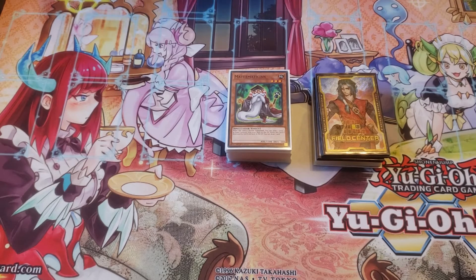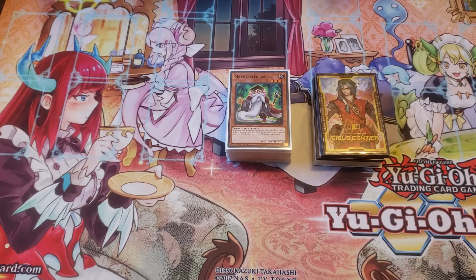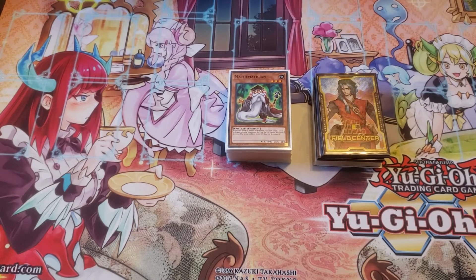Round 3: I played against the Danger ABC deck, which you guys saw on the channel the other day. That was a 2-1. I know game 1 was very back and forth. The last game that I won against it was because I was able to Nibiru him before he went into Appaloosa. He still was able to create a pretty decent board and swing in for some damage, but not enough to kill me, and I was able to just come back on my next turn.